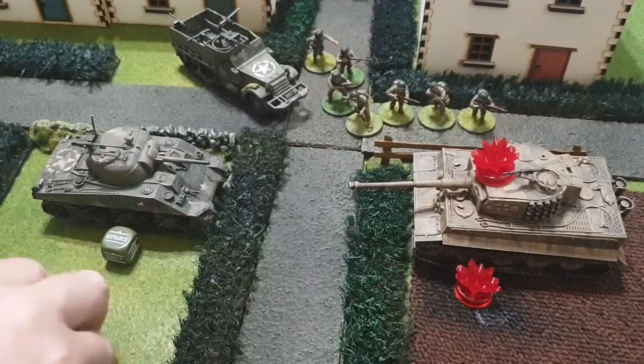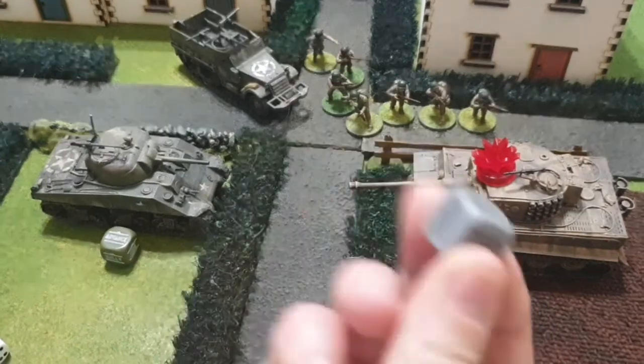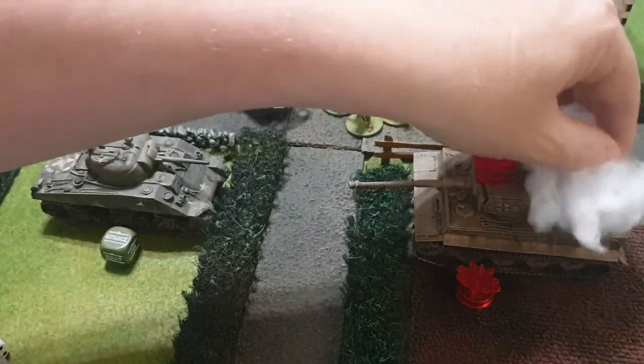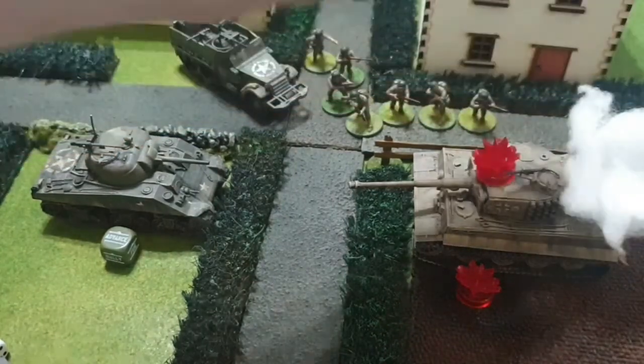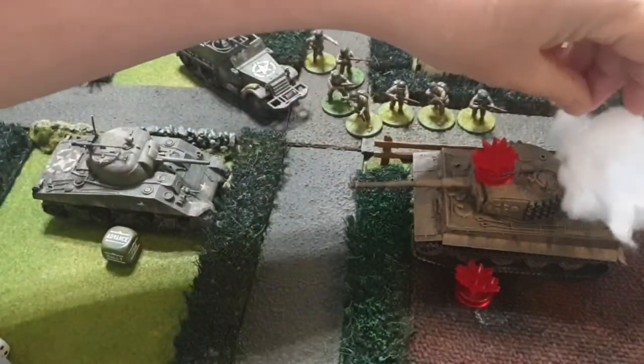If the vehicle is destroyed — which is on a four, five, or six on the damage chart — you get the order dice as a point. What I do is put on a smoke plume just to show that it's gone, or you can remove the turret and turn it upside down.